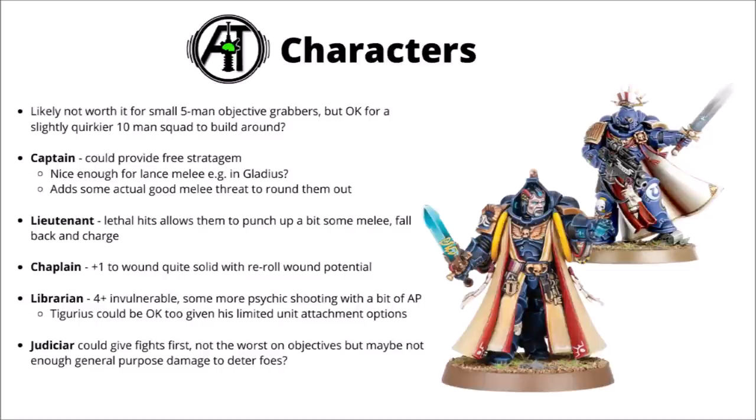I feel like the damage output of Assault Intercessors might not be quite enough to deter charges by big scary enemy things that might just shrug off that damage. For a lot of these character options, you might look at the Assault Intercessors and just say: why not just take Bladeguard instead? You're probably going to get more value with Strength 5, AP-2, Damage 2 attacks than with Strength 4, Damage 1. For more casual and less hyper-optimised games though, they'd certainly work fine — there's probably just about enough melee between a buffing character and a full squad of 10 to handle the majority of targets.